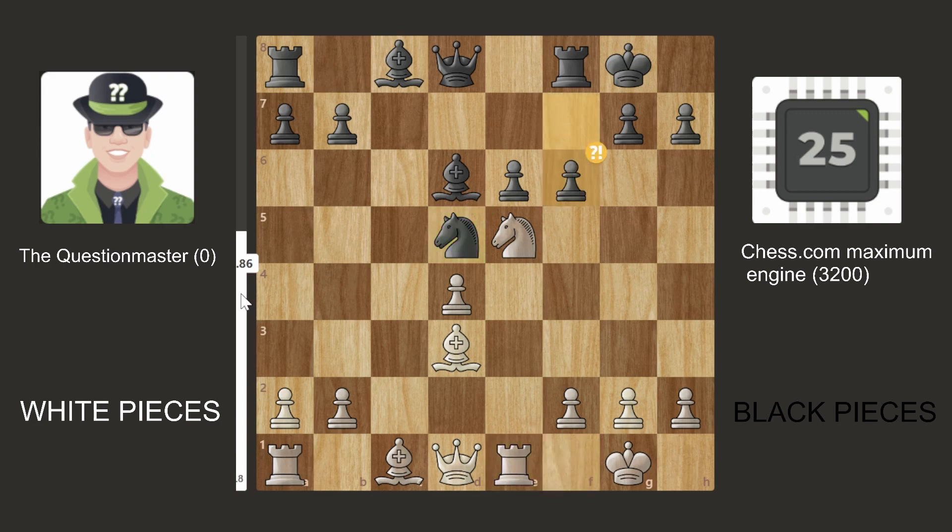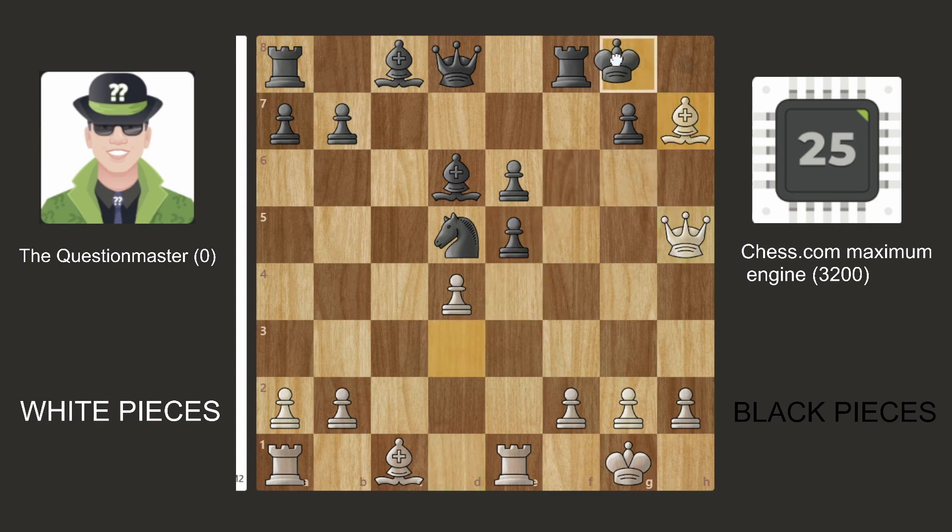We have Rook E1, then F6, which is an inaccuracy. Queen to H5 — so if they take the Knight, then we have some nasty stuff. Probably Bishop takes. If they take the Knight, then we have Bishop takes, King here — only move — Bishop G6, only move, and Queen H7 checkmates.